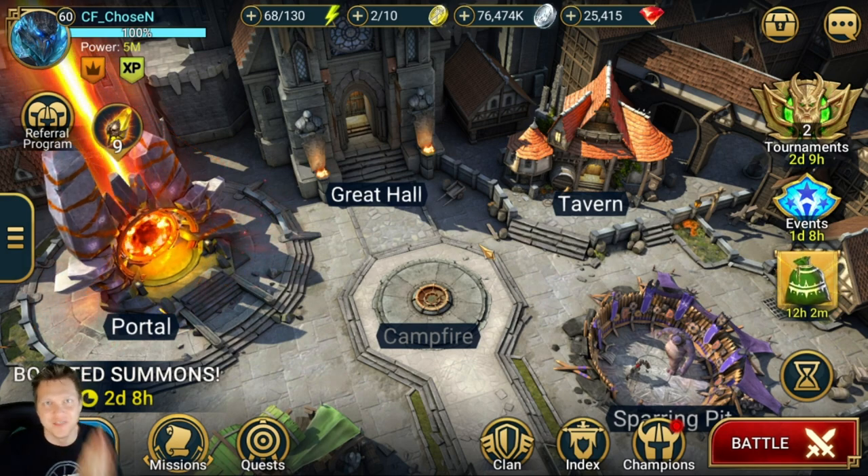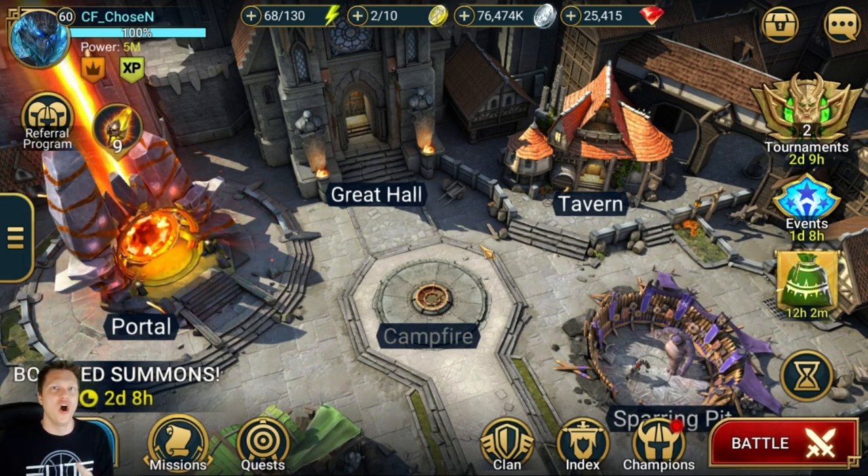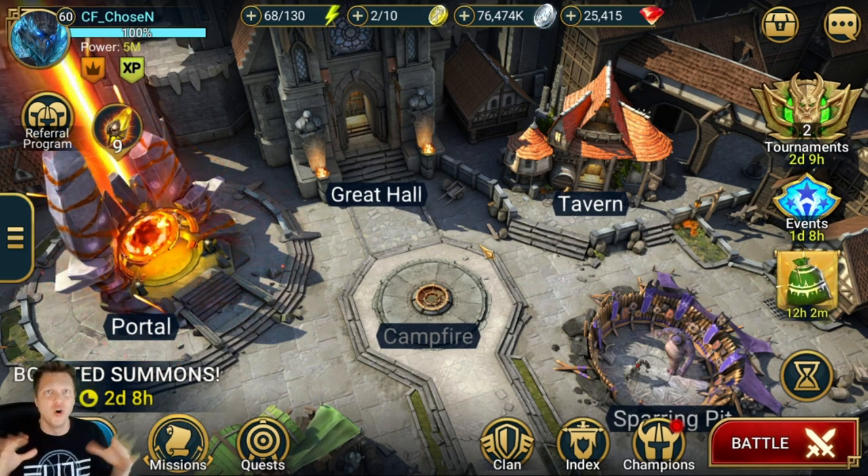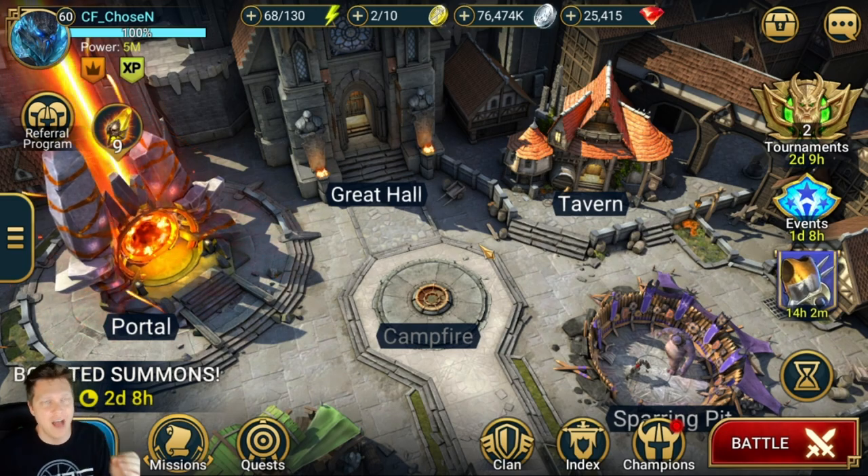Hey, what's up, this is Chosen, and this video is going to be talking about muling so that you can hold on to a lot more good pieces of gear when you get into the end game and you're full on all of your artifacts, so you're not having to throw away good gear. Let's get into it.